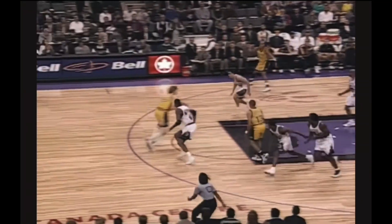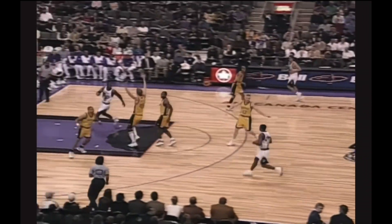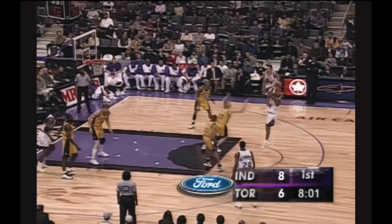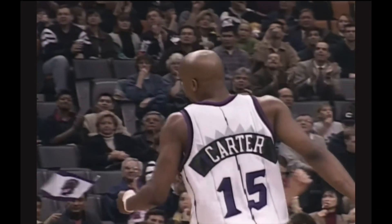Good heads-up play by Chris Mullin, hitting the dirt, finding the open man — not getting a lot of offensive help. Kevin Willis almost with a strip. The big fella in the back to Reggie Miller, three no good. Carter with the rebound. The big fella styling with the behind-the-back pass. You like to see Reggie Miller missing. Nice soft touch — seeing more and more of Vince Carter.